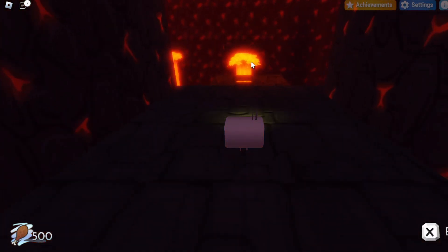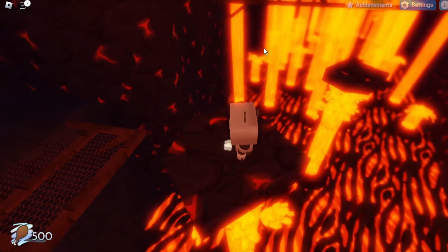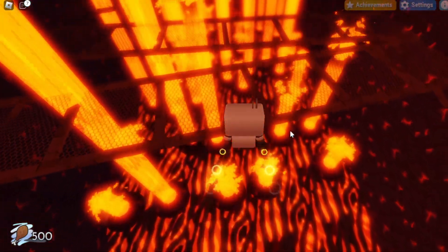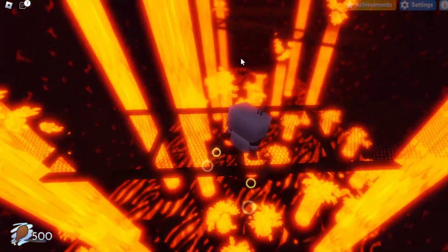And then right over here you want to enter into the next room, and in this room there should be a couple of lava geysers. You want to use them to get across this area, and you want to avoid the ones that are going into these platforms, as those don't have a rock above them. So over here you either want to go when they're down, or you just want to walk around them in order to make it to the next platforms.